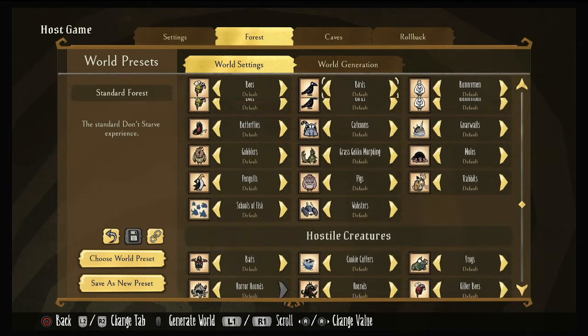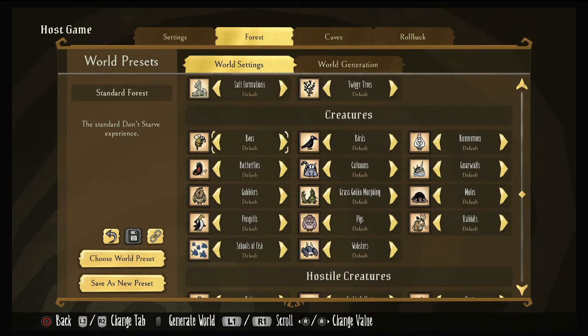Let's go down to our creatures. Bees — I think I leave on default. Bunnymen I turn to more, because I like them to come back — farming them to get puffs to build houses can take a while. Butterflies, I like to turn on more — it's quick easy sanity food and it's fun to run around chasing them to get Krampus. Grass geckos, gobblers, moles, pigs, rabbits, wobblers, pangols — I keep on default. The grass geckos I'll leave on default because it's the way the game was intended, until later in game when they start to cause more lag, and then I'll move it to none.